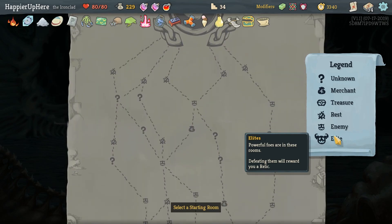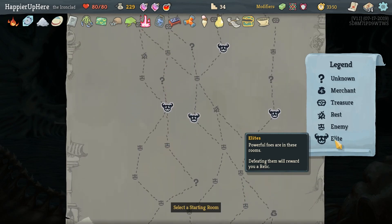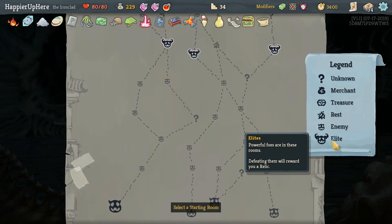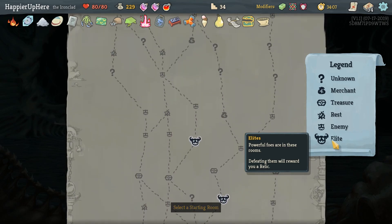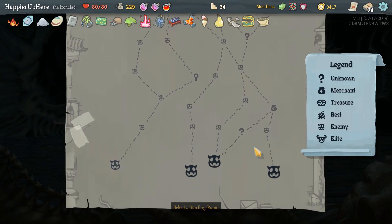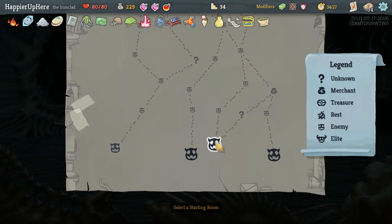If we go this path we have two question marks and a shop after the two elites, then one question mark and a shop before that. We'll do that - three question marks and two shops total, whereas far left would give us four question marks and no shops. So Corruption - Havoc is going to play either a Defend or an Infernal Blade. Battle Trance, Rage, Infernal Blade, Defend, then Clash and Feed. The Feed is coming up very soon, although we won't be able to draw next turn.